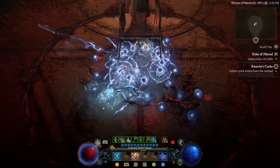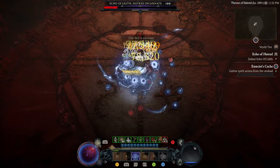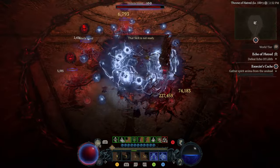The first phase is really easy. You can stand right underneath her, and as long as you have enough DPS you can knock her health down really fast, and that'll bring you into the second phase of the fight.